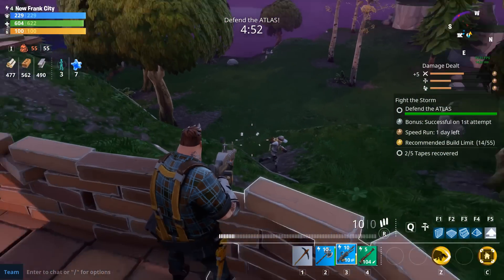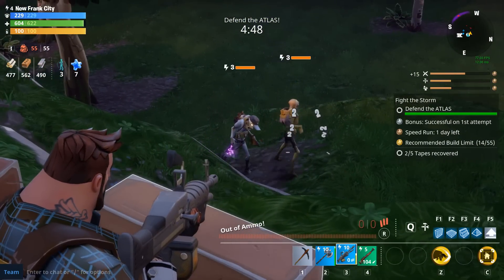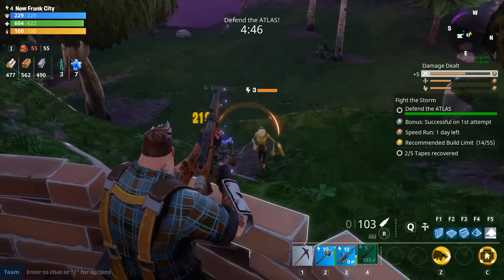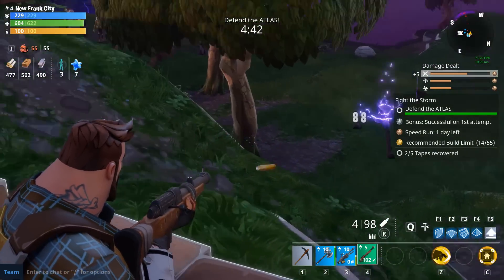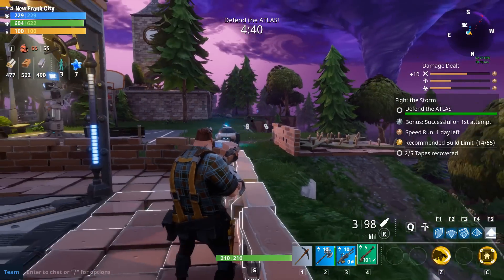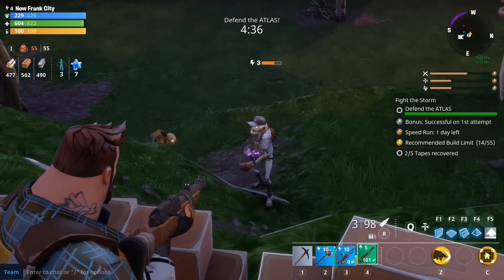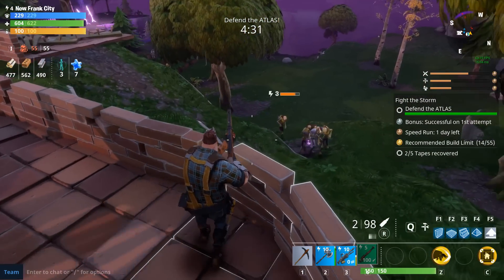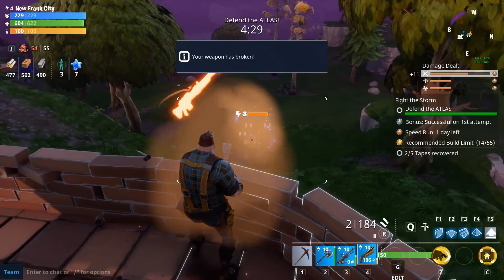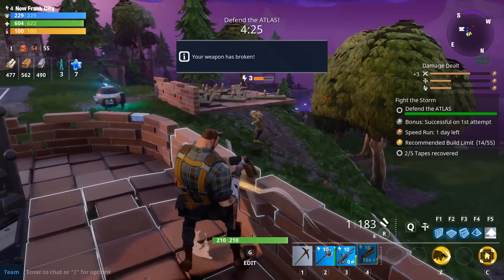Especially if you're up there with them, they're totally going to go for both of you, and that defender's going to get taken out real quick because they're pretty squishy early on. If you're down on the bottom level, I find they tend to favor you. But in any case, as long as you're making the ranged husks a priority — sniping them out or running up and taking them out — you're going to have a really easy time defending that Atlas, and you're going to have an AI buddy there with you.